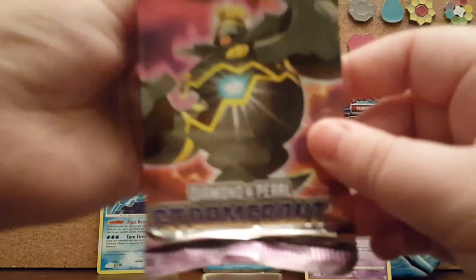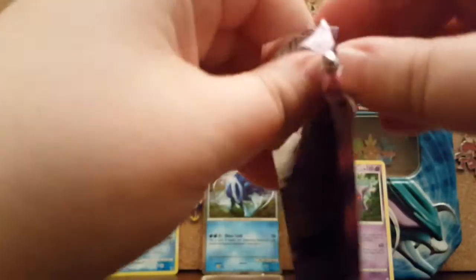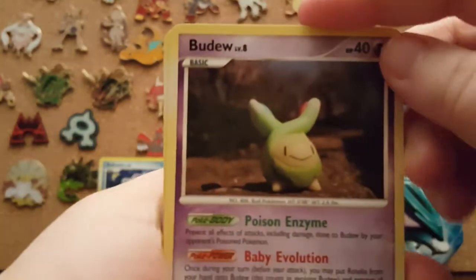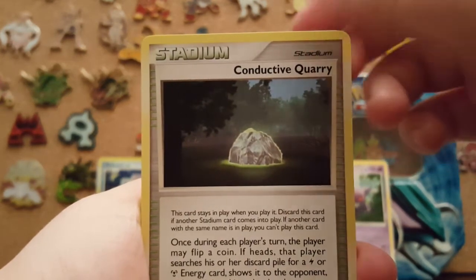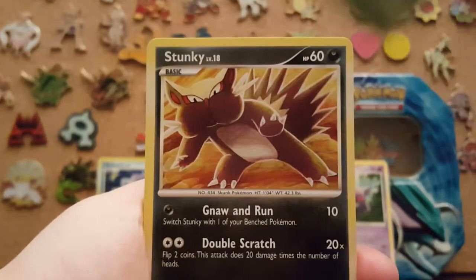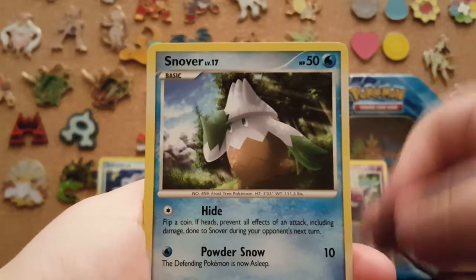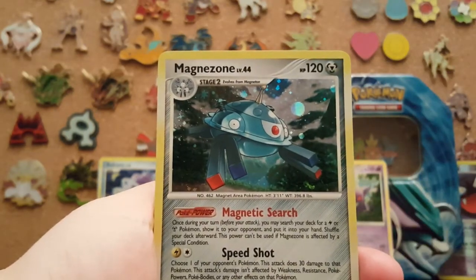This one is Stormfront — so let's see what's in here. This is a Diamond and Pearl set. Here we go. That is a Budew. Conductive Query. Grovyle. Skuntank. Magnemite. Turtwig. Finneon. Snorlax. And our Reverse is a Gastly — that's not bad. And our rare is a Magneton Hollow, so that's not bad. That Magneton's kind of cool.